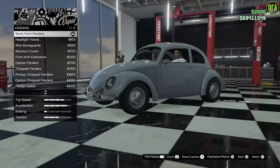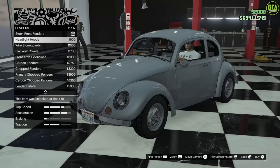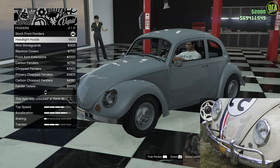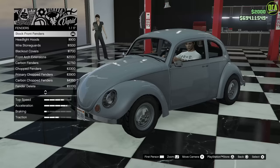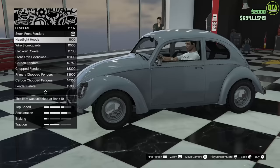For fenders, you have the headlight hoods. From all the research I could find, the only Herbie movie that had the headlight hoods was the last one, Herbie Fully Loaded from 2005. All the classic movies from 1969 all the way to '97 had the stock headlight look. So depending on what build you're going for — if you're going for more of a classic build, definitely stick with the stock. If you're going for the modern Herbie build, you can go with the headlight hoods. I'm going for more of the classic build, so we are going to go with the stock.